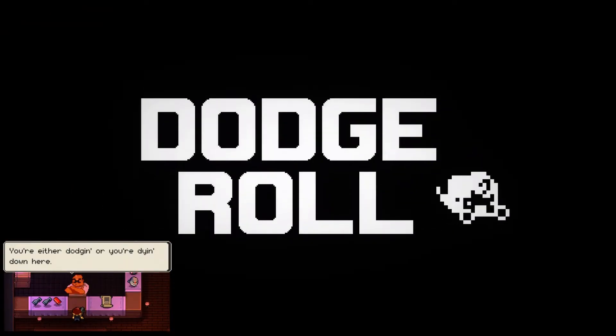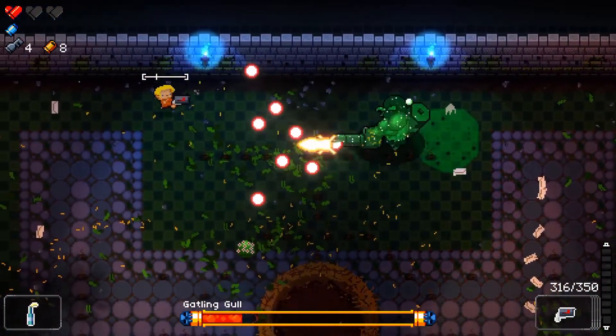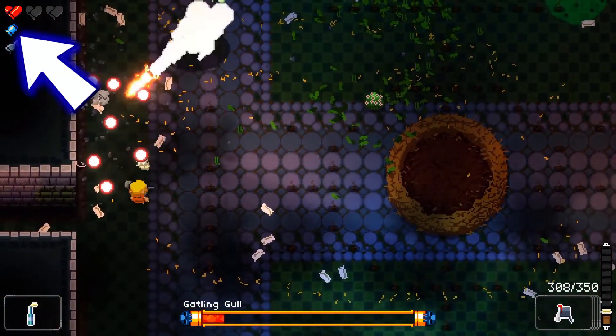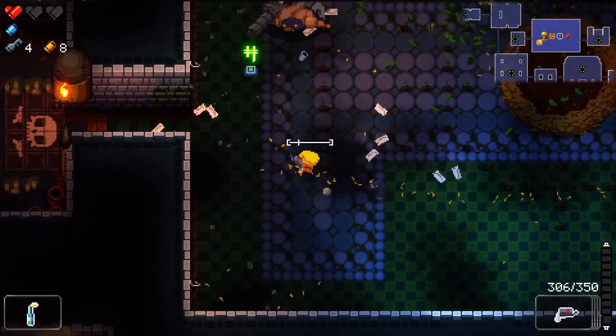Let's learn about dodging. If you aren't dodging, you're dying — it's that simple. A dodge roll makes you invulnerable during most of your roll, and this is absolutely critical to survive the bullet hell experience the game will often throw at you. When things get too crazy even for your dodge roll, you can use a blank which briefly removes all enemy gunfire, giving you just enough time to frantically get in a few more hits while you desperately find cover.